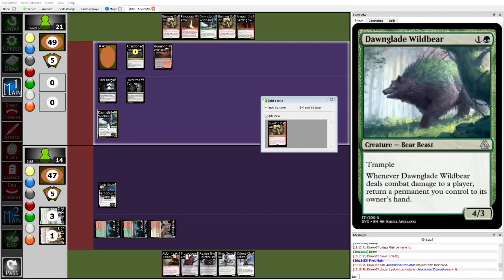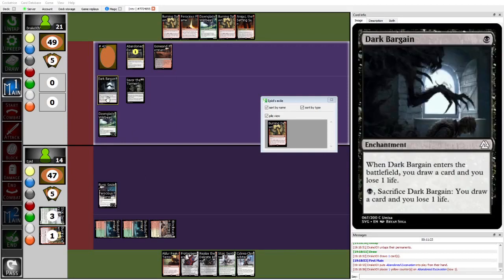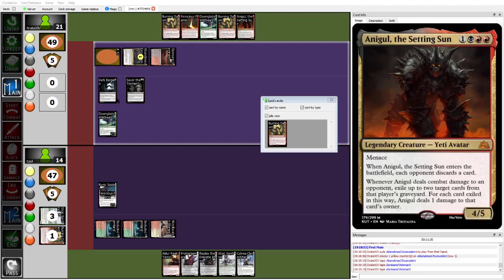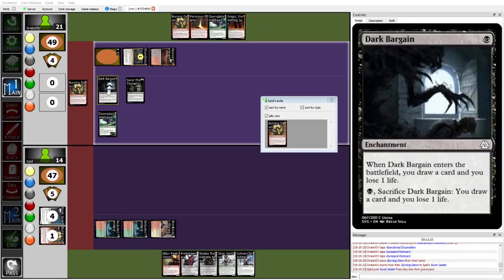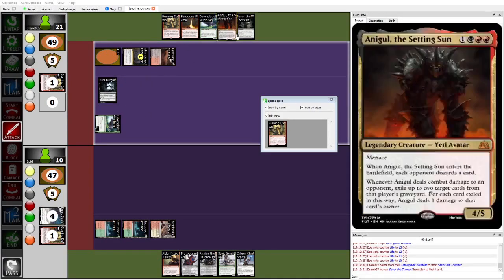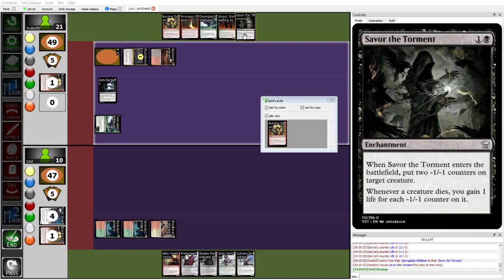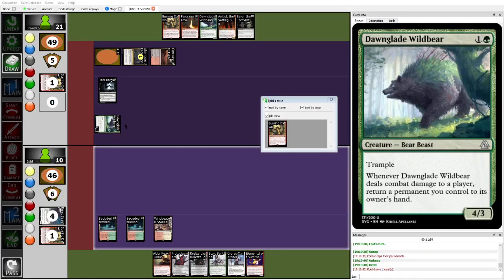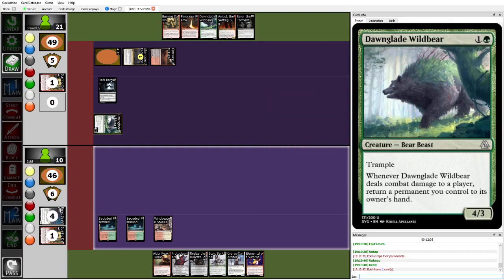This Dawnglade Wildbear engine is an insane house. You'd assume that midrange decks need some mana to get off the ground — like Big Red's curve basically starts at 3. But here, I think the strength of Drake's Jund, and one of the reasons it's currently 3-0 in this GP, is because Dawnglade Wildbear comes down so early. Epid's just going to pass their turn.